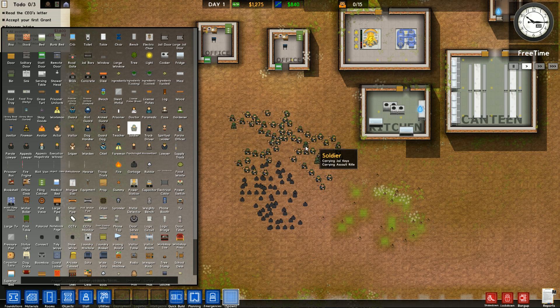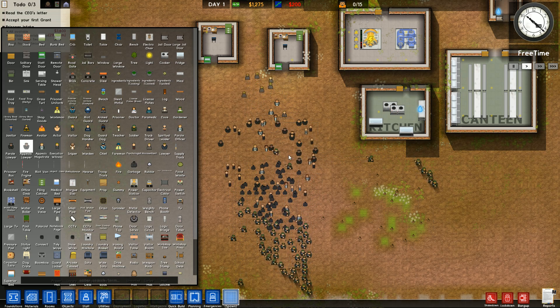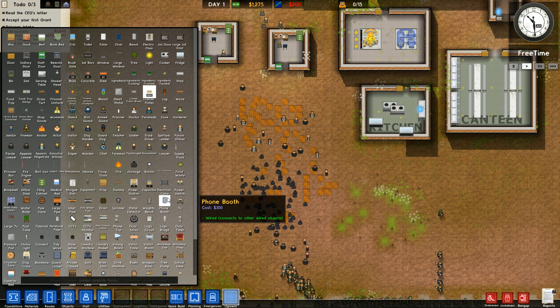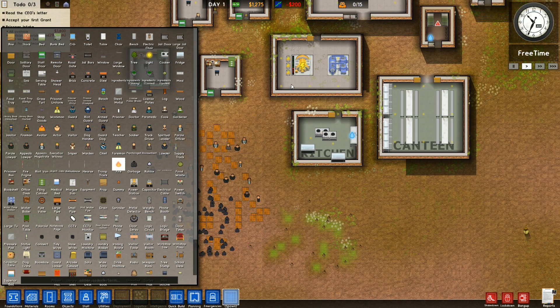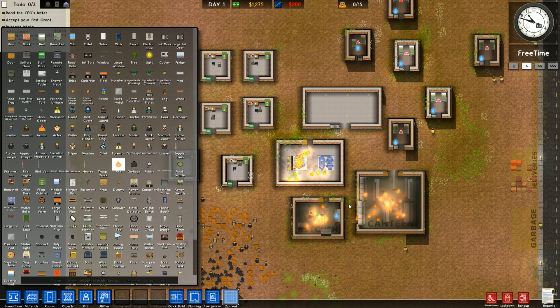You can spawn NPCs. You can have a bunch of accountants, parole officers, all this stuff as you hold it down. Also, as you see, there's fire here. Fire will move stuff around a bit — see how it's kind of moving stuff around? It's considered an item so it will kind of move stuff around like that, and then it'll just burn like that.